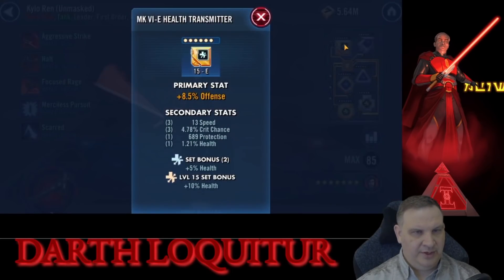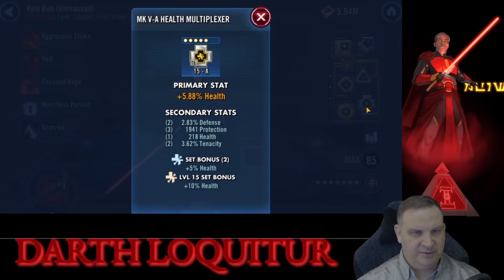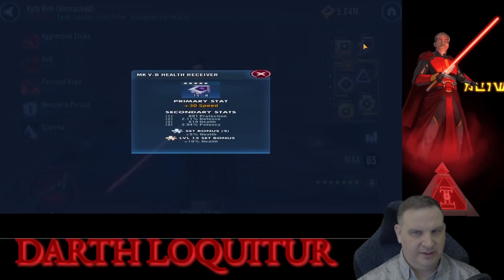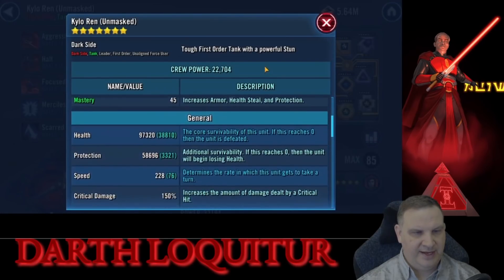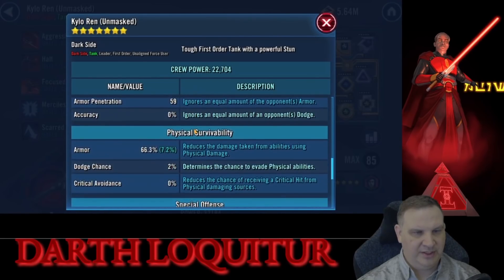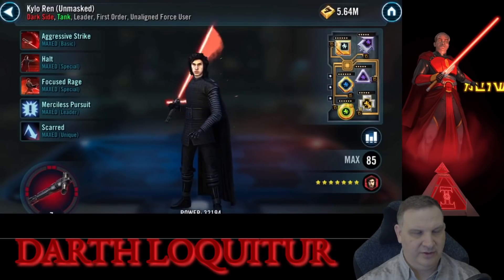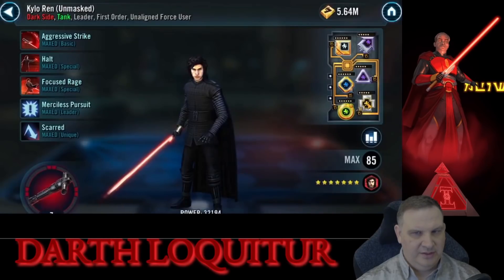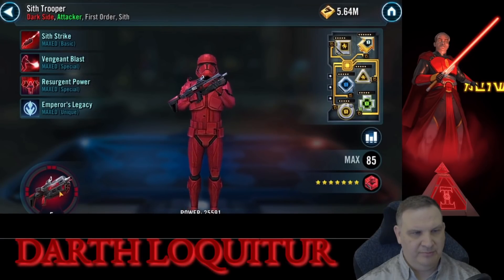If we take a look at Kylo Ren Unmasked, he's got 13 speed there, 12 speed there, health mods trying to get speed substats, health cross, health triangle, and speed with health. Looking at his stats, he's almost 100,000 health. He's got decent protection, but the armor here is a little bit low — we're just getting armor from that diamond. So either that triangle or that cross could benefit from being an armor defense main stat, which will get him more durability.